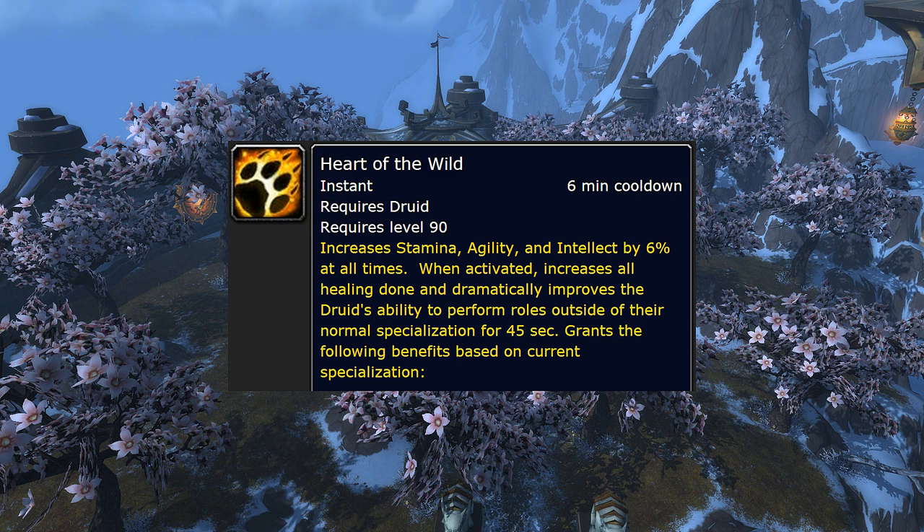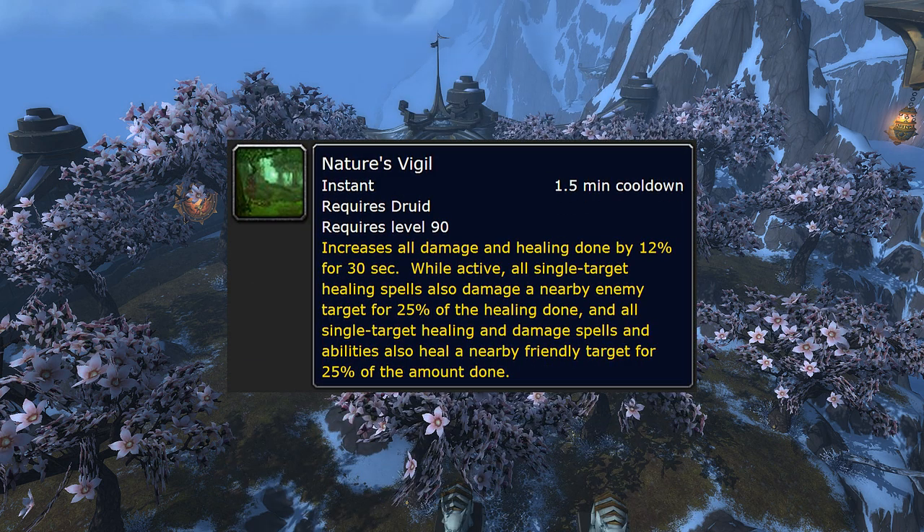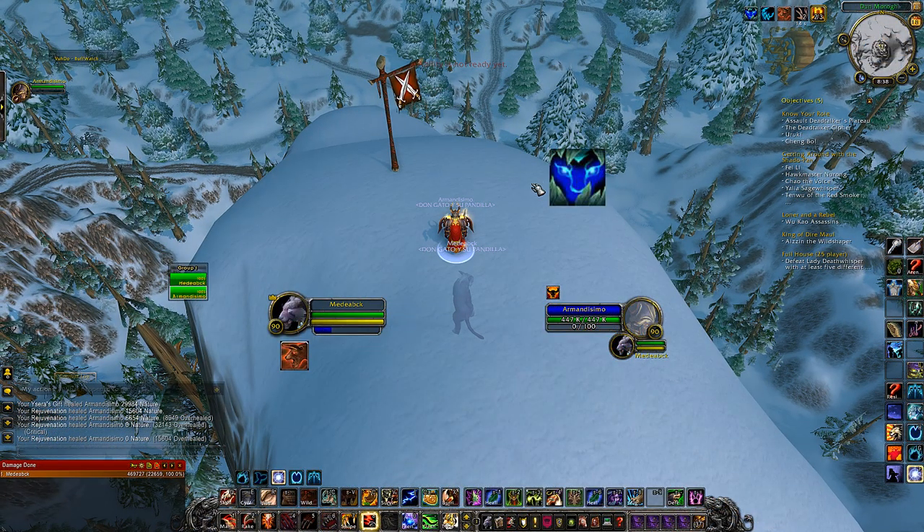In the last Druid tier, you will find very interesting options like Heart of the Wild. This talent gives 6% passive agility — which is a lot more damage over time — plus some fun stuff like free heals, and it also acts as a defensive cooldown. Dream of Cenarius will passively boost Healing Touch and give you extra damage on the next 2 melee abilities after healing — it's really good for long fights. The last talent is Nature's Vigil — this is extra damage and extra heals while damaging. Macro it with Berserk, but also make sure to use it again since it has only half the cooldown.